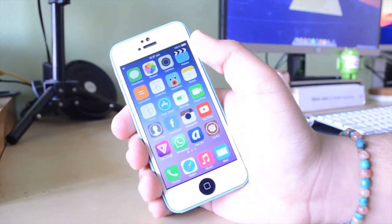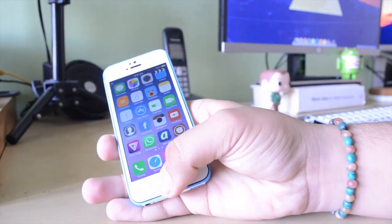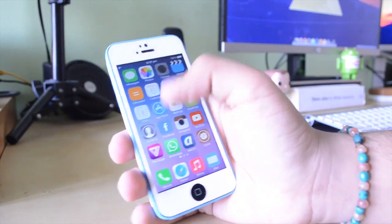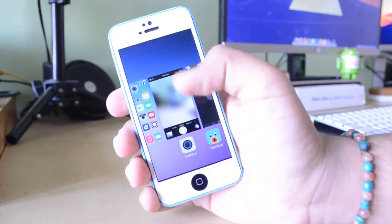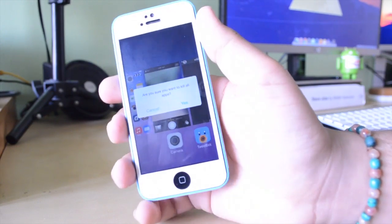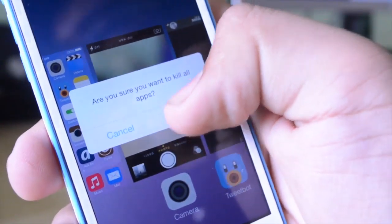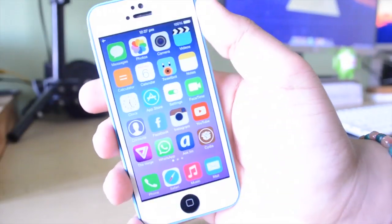So this tweak is called Purge and basically it allows you to do a very simple task of killing all your background applications at once. As you can see, I have a couple of applications open here. You double tap your home button to open up your app switcher, then press and hold on any application and it's going to ask you: are you sure that you want to kill all the apps? All you do is hit yes, and when you open up your switcher again, all the other applications are gone.